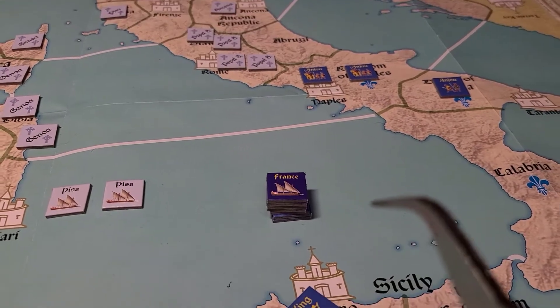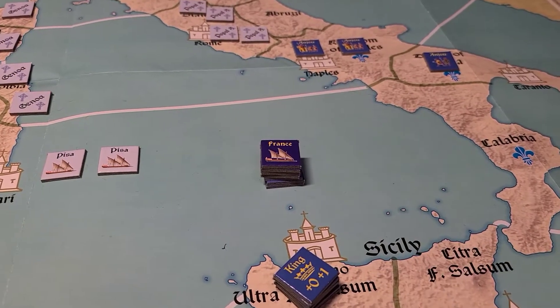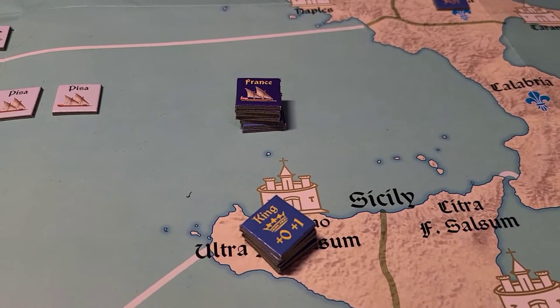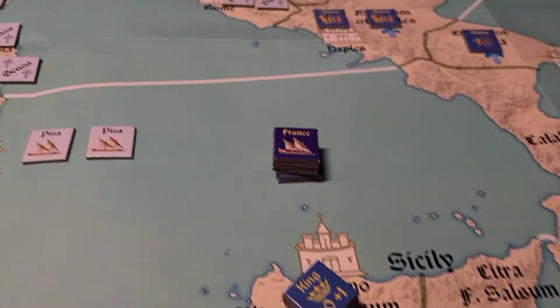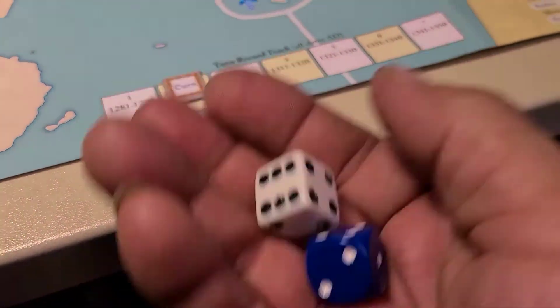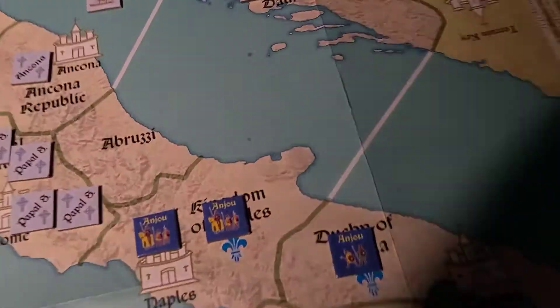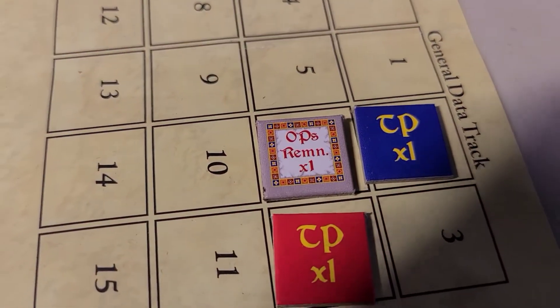Just gather that fleet up. This will be a force — you can put any number of units in the force that are in the same area. Now we're going to roll for operations — two D6s for the French Anjou, a blue one and a big white one. First one wasn't too good. Now we got a 4 and a 2, so that's 6 operational points for the French Anjou. I paid points, now at 6.